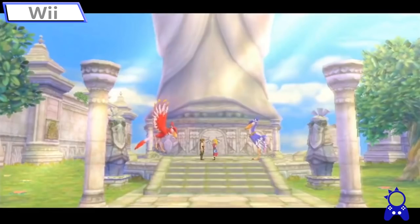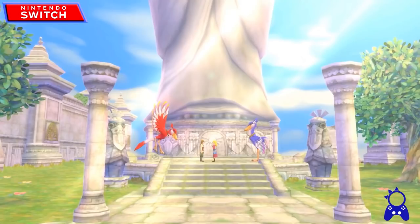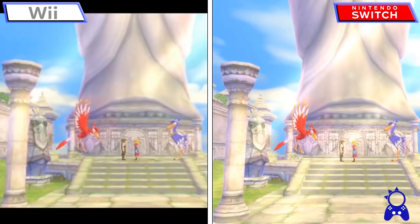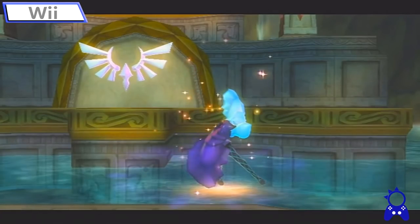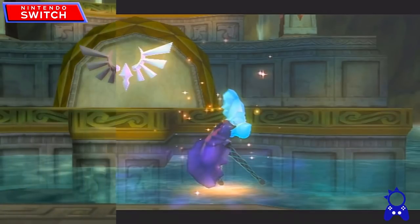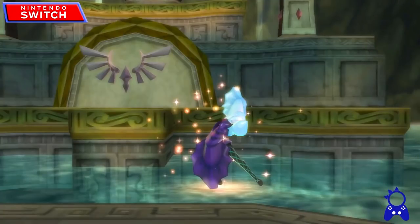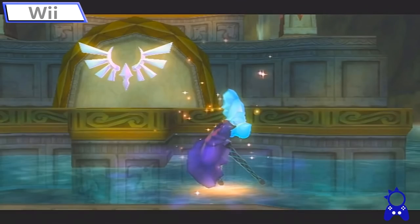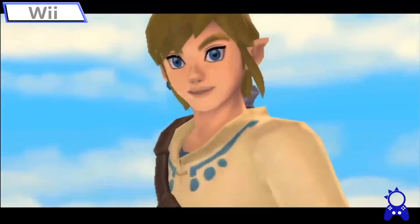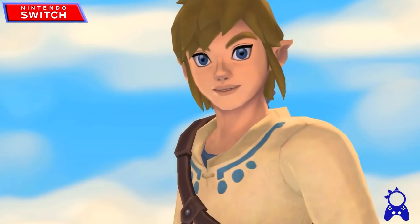One thing I came away with watching all these different videos is: the resolution bump actually matters. The Skyward Sword art style was created to look good on blurry screens because at the time most people had an HD television — at least 720p, most at 1080p. Aonuma knew this, so he put an art style in this game that made the backgrounds look good despite being blown up from 480p to 1080p. He went with this painter-esque art style so it didn't really matter if the game was HD or not. For the most part, backgrounds — the sky, objects way off in the distance — don't look incredibly better.